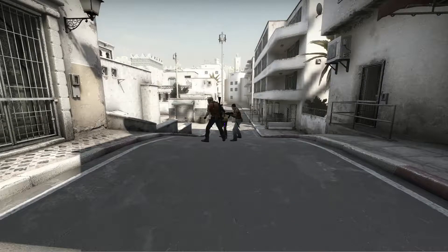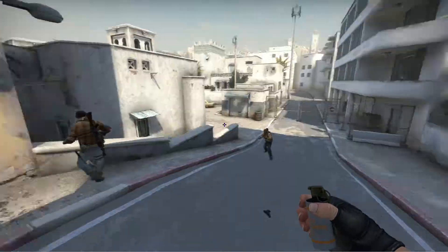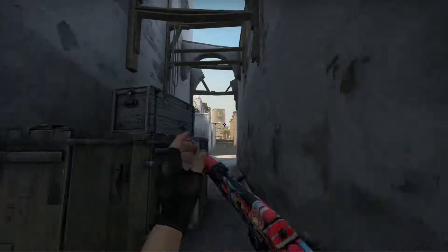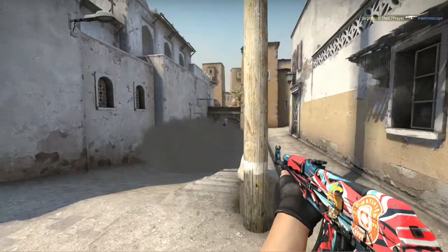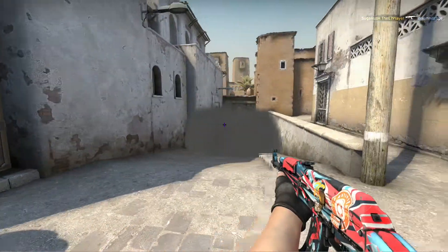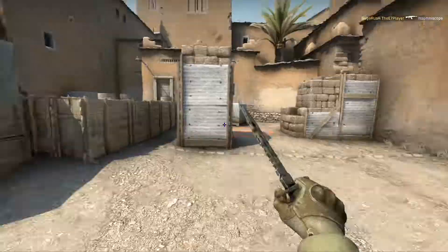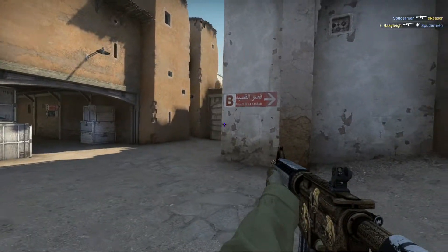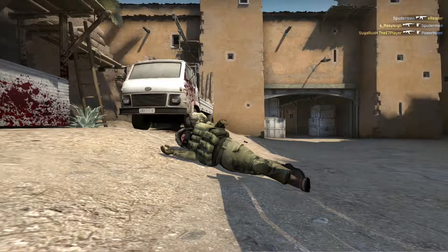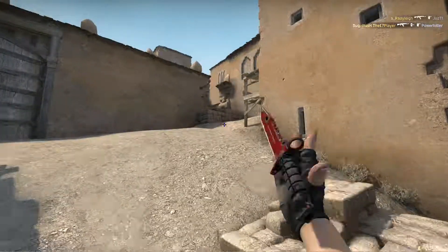Round 27 was a good mid control round for me. The Ts were taking mid control really slowly, so I used that to go against them. I wanted to pick that guy there and with good positioning I managed to get him. I beat his friend Stan to the corner — he dies, giving info to the other guy in CT spawn, and that made us win the round.